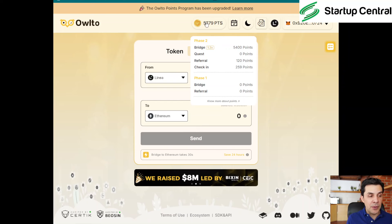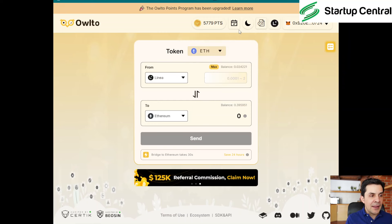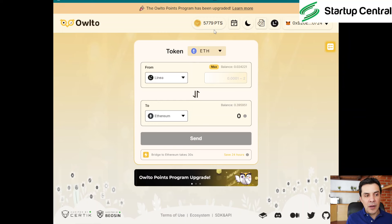You might as well use this one. As you can see, I've got a good number of points. They have tiers — the highest tier requires a lot of points, I believe around 10,000. The next tier is from 2,000 to around 10,000 points, so I'm in that second tier. The last tier is for fewer points. They have not announced yet when they are going to be airdropping, so you still have time to use this protocol. It's one of the cheapest ways to move your funds from chain to chain.